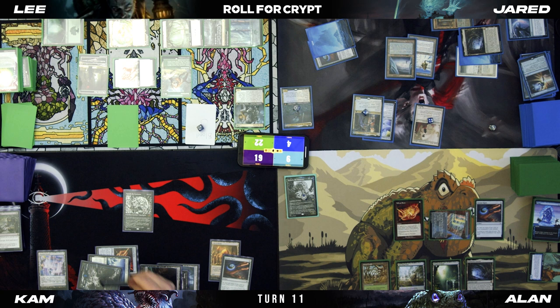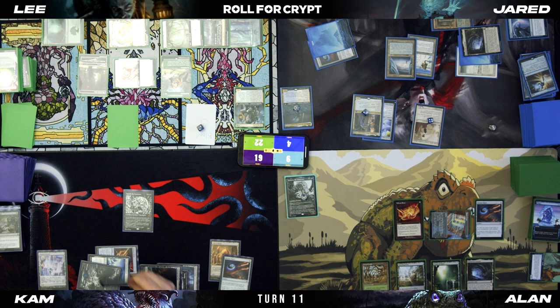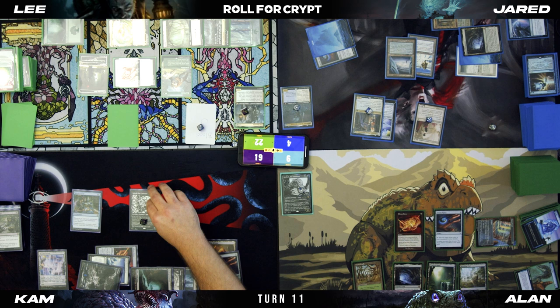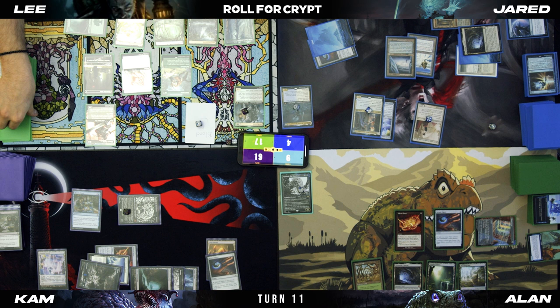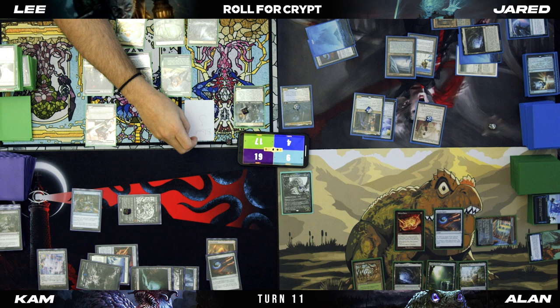I'm trying to hit. Tap three, cast Tymna's Study. I think I swing five at you. My Zulaport Cutthroat phases back in, I draw. I'll pay one, discard an Arbor Elf, sac the blood token, draw a card. Do it again — discard Fyndhorn Elves, sacrifice my last blood, draw a card.